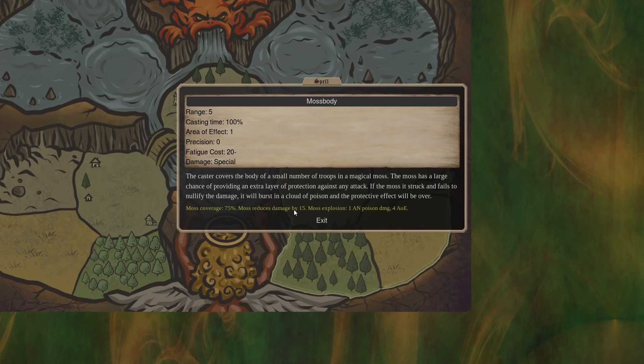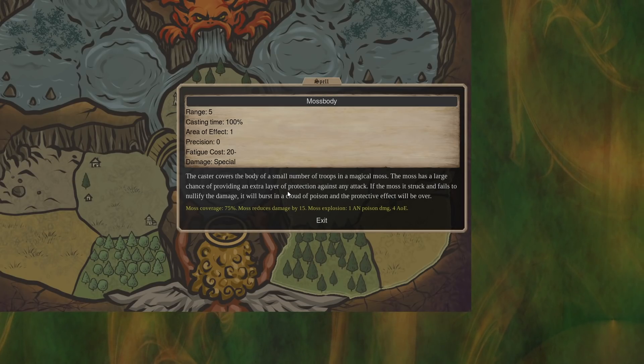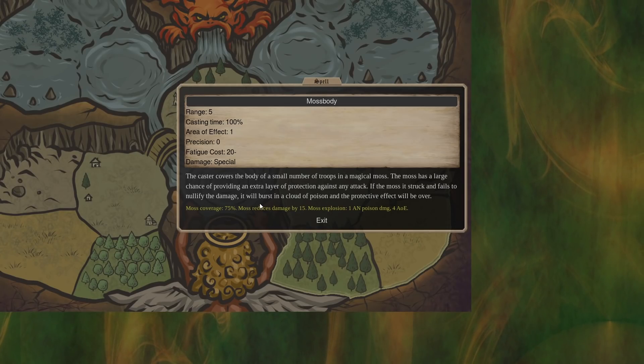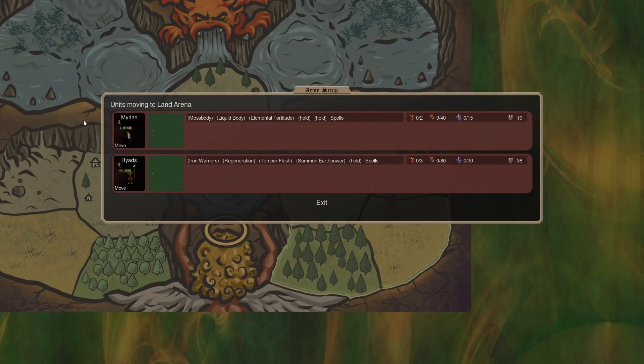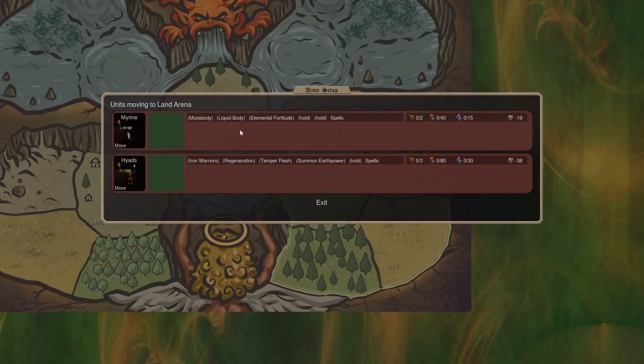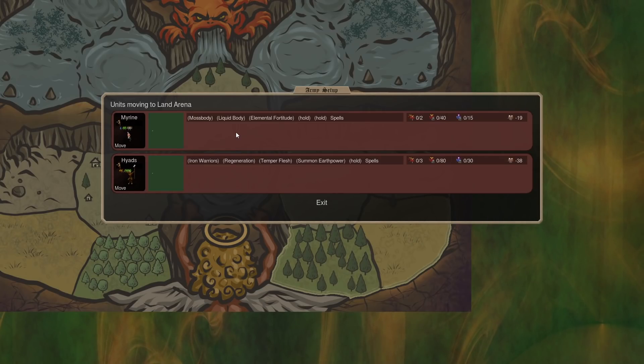Physical resistance — blunt, pierce, slash resistance — is going to cut that damage in half. So your 30 becomes 15, and then the 15 gets reduced by moss body's 15 and becomes zero, so moss body won't get popped. Protection also stacks with that, so things can get pretty crazy pretty quick. It can't be countered by just having magic weapons or something like that. It's also very good against arm-negating damage, because a lot of that arm-negating damage isn't super high.